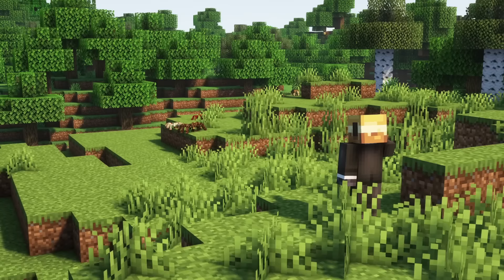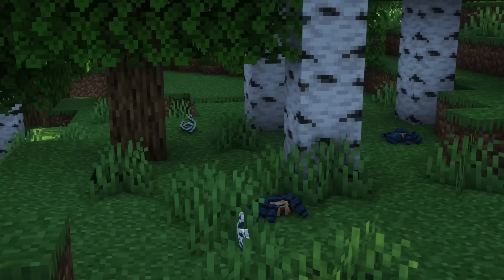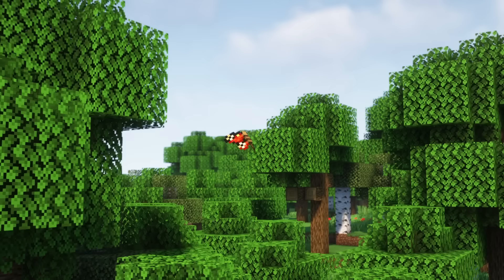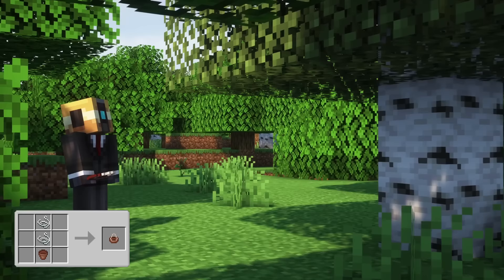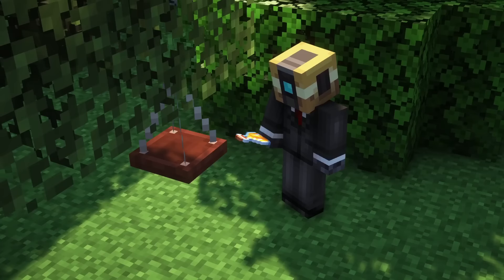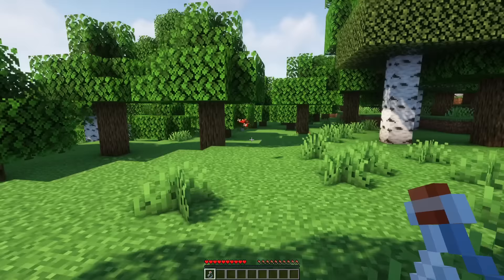Arthropods are invertebrate animals with an exoskeleton. They can be found in many environments and will roam your world in 20 variants. Butterflies are the only mobs in this mod that don't spawn naturally. Instead, they have to be summoned with the Hanging Feeder Block, which spawns butterflies matching the current biome and only provides ambience. The Hanging Feeder needs to be filled with honey bottles in order to work and might take some time to attract butterflies. You can catch butterflies in bottles and they will flutter around, occasionally resting on plants.